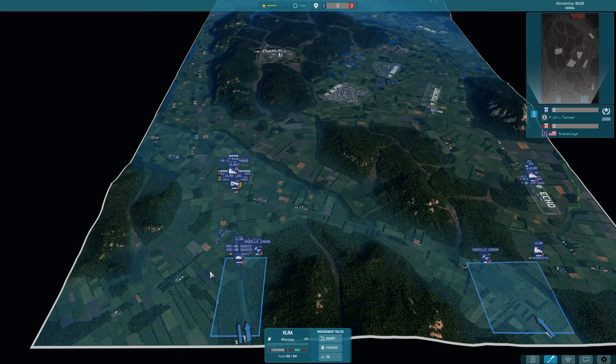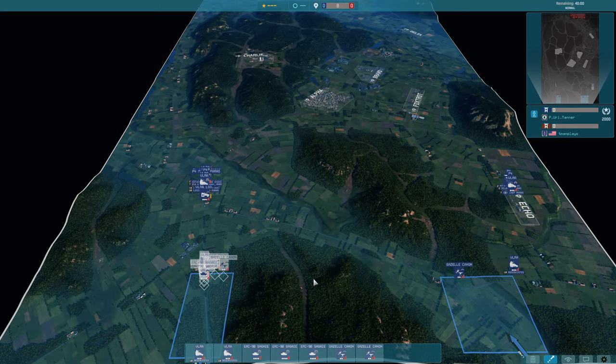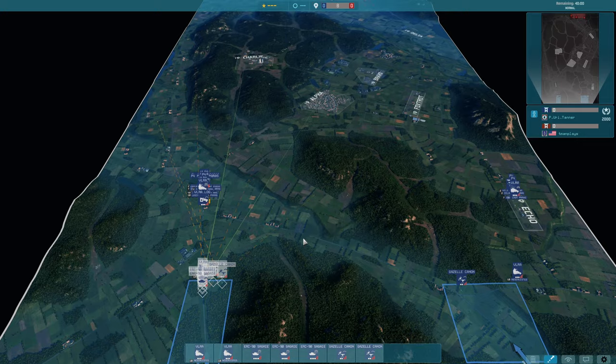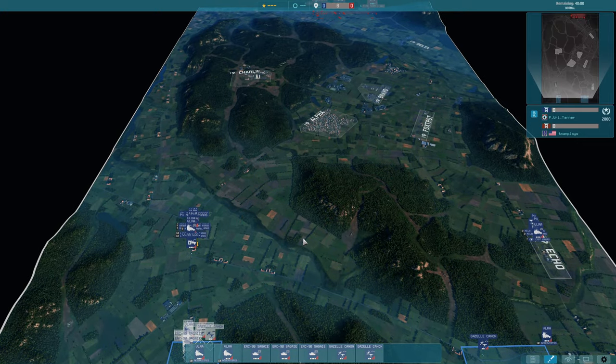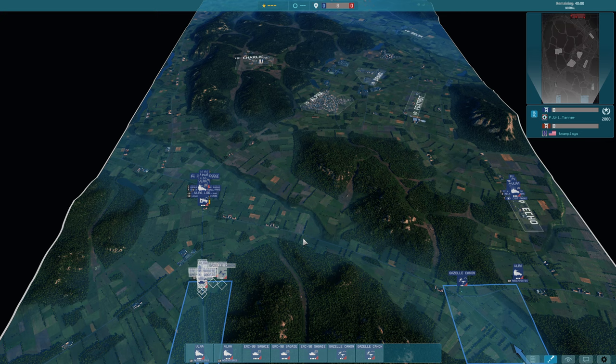We don't get to show them off very much because I don't really play the French divisions — they have a particular play style which doesn't really match with me. Here we have the ERC 90s, some Gazelle cannons. Quite a few Gazelle cannons here. This is in the patch before the latest update, so helicopters are still a bit stronger.